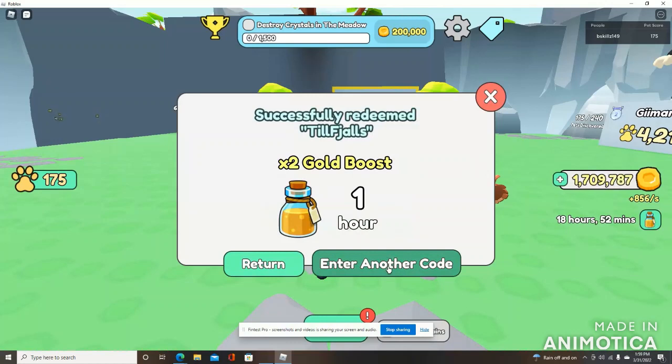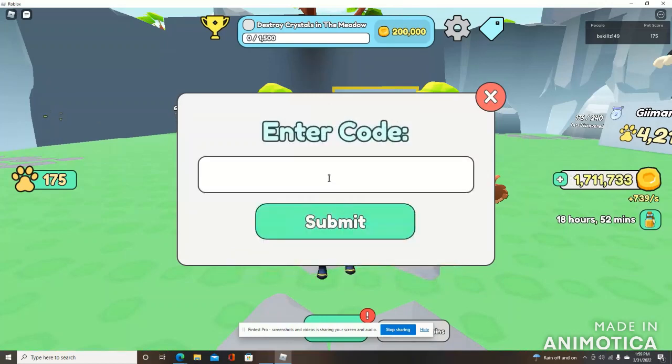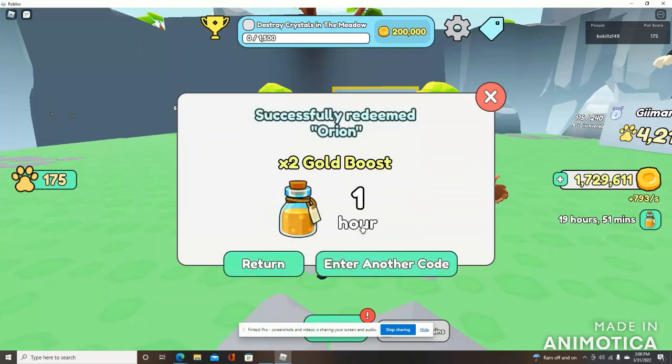Here is your final code of the day, ladies and gentlemen — this one we can pronounce: 'Orion.' Capitalize the first O — O-R-I-O-N. We're going to submit that, and that is it for all of the codes. We now have 19 hours and 51 minutes of code usage — basically 20 hours of 2x gold boost across 15 codes.